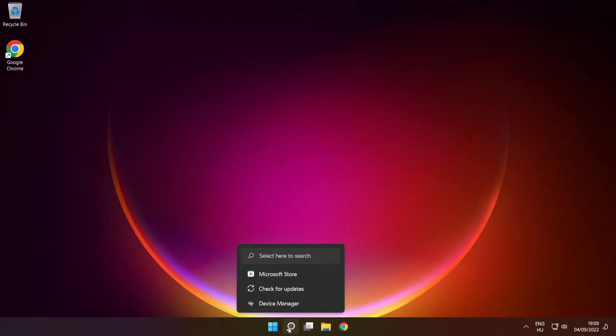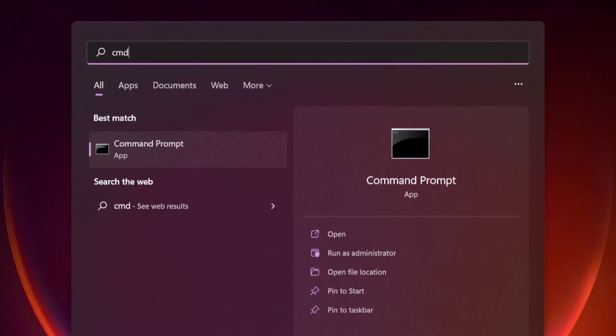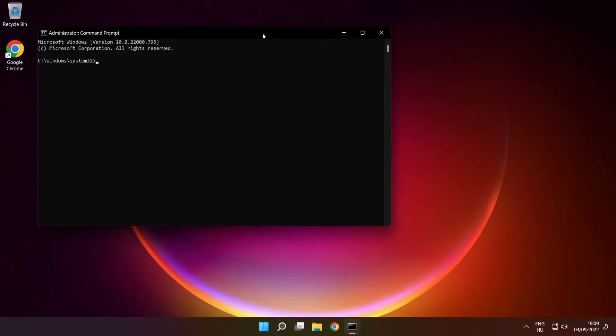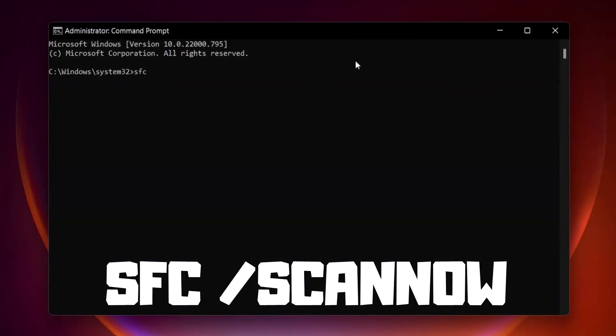Click the search bar and type cmd. Right click command prompt and click run as administrator. Type SFC /scannow and press enter.